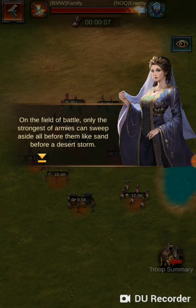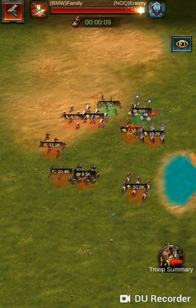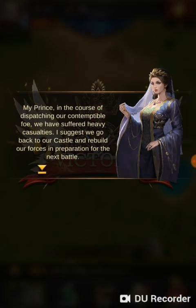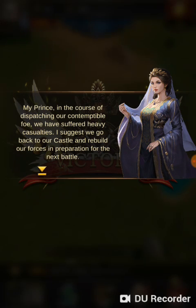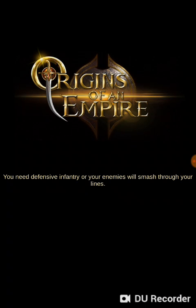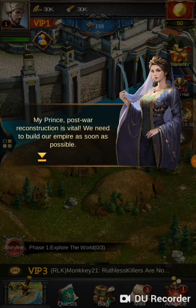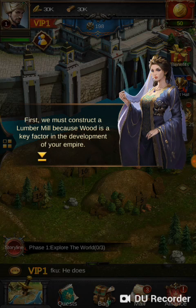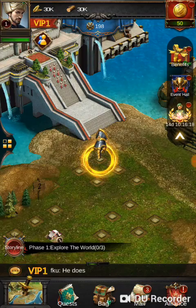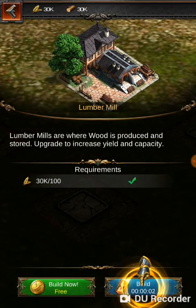Game narration: 'On the field of battle, only the strongest of armies can sweep aside all before them like sand before a desert storm. Victory, my Prince — in dispatching our foe we have suffered heavy casualties. I suggest we go back to our castle and rebuild.' Our cities are on fire! Post-war reconstruction is vital. We need to build our empire as soon as possible. First we must construct a lumber mill, because wood is a key factor in development.